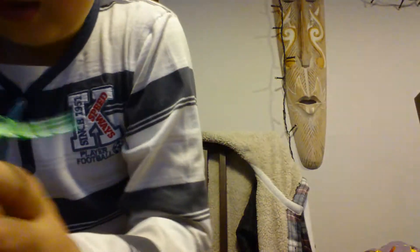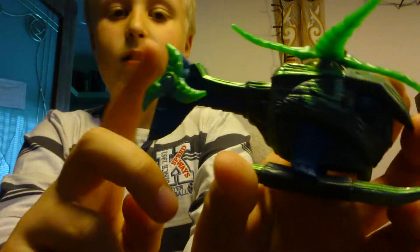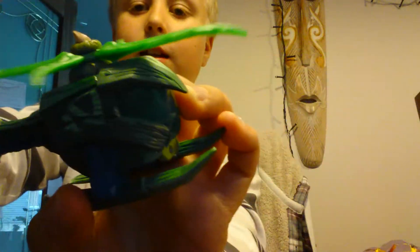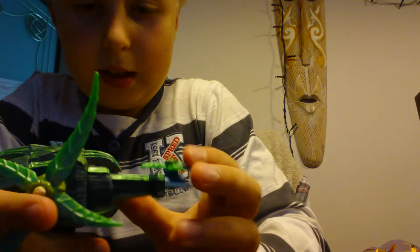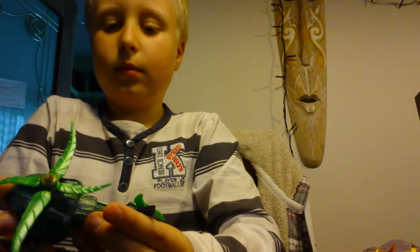I'm going to start the close-up with the Stealth Stinger so you can see the front of it. The only rotation it has is here and here. I like that they used shiny paint on these parts, and shiny paint on this and this — not that shiny — but some shininess here on the part.